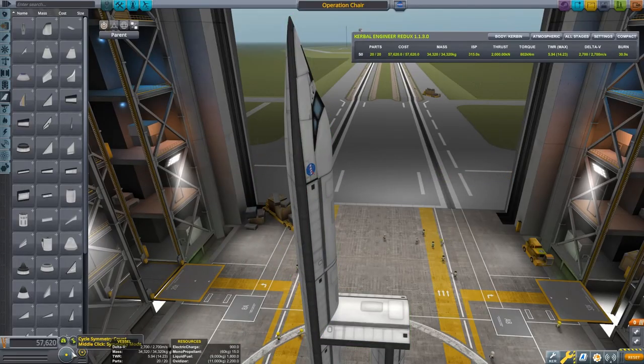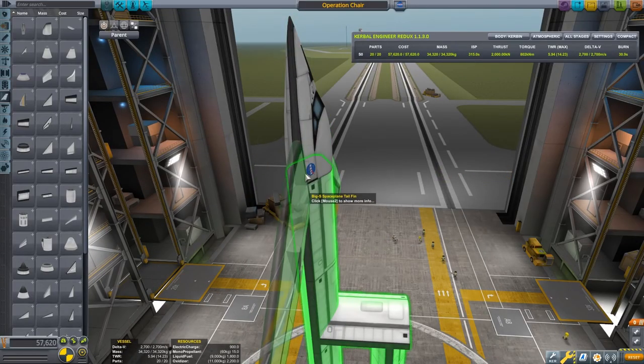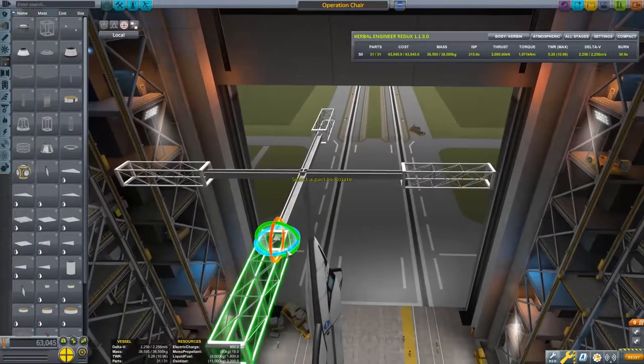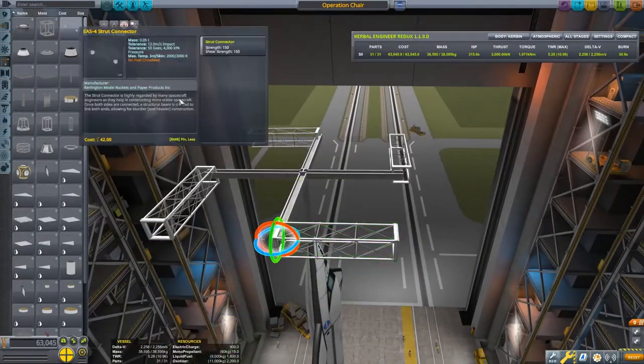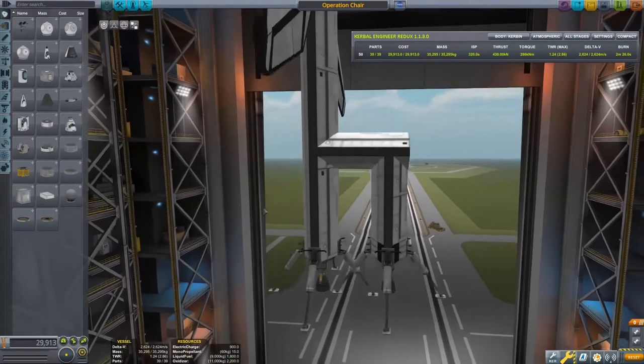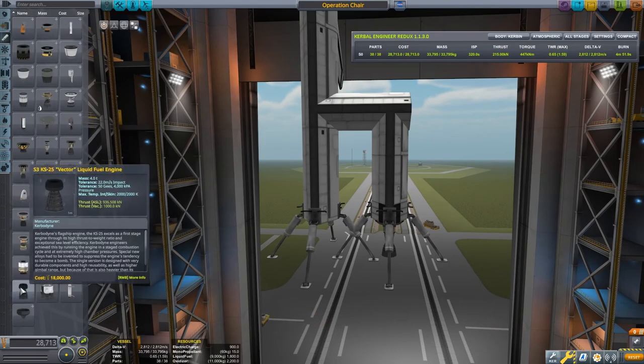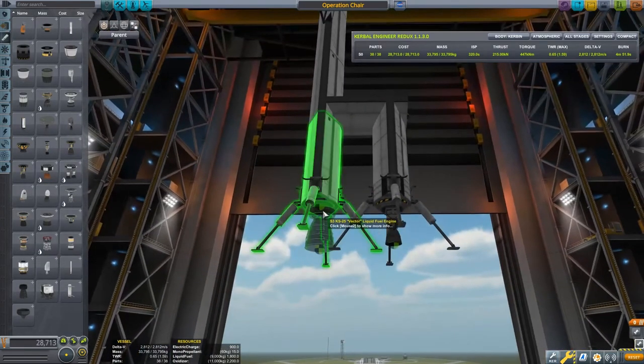Realizing the obvious holiness of the chair, I decided to further design around those principles, adding angel wings and a halo. Wait, nope, not that. A halo. Nothing more. Modifying the design slightly, we had a much more wheel-y craft for less experienced pilots.